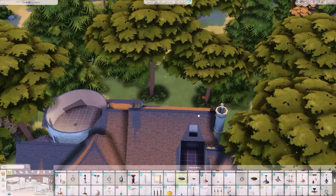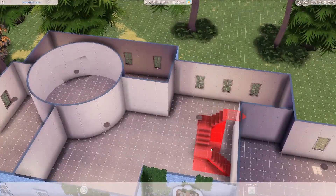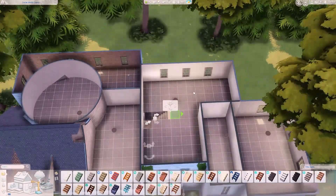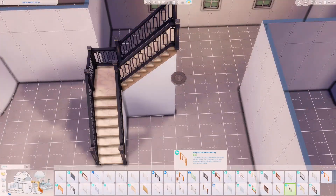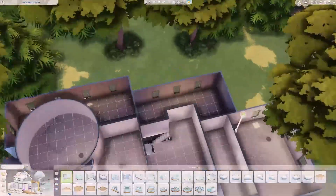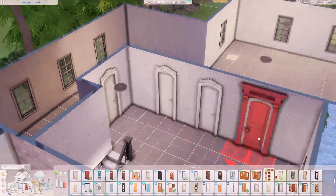I finally started working on the interior and my biggest priority was the staircase, because I feel like when you think of Cinderella's house you think of those grand stairs. They have a nice curve to them in the movie but you can't do that in the game. I tried a U-shape but it wasn't looking right, so I went with more of an L-shaped staircase. It was hard to find something that had the opulence of the house while still looking similar to the movie.